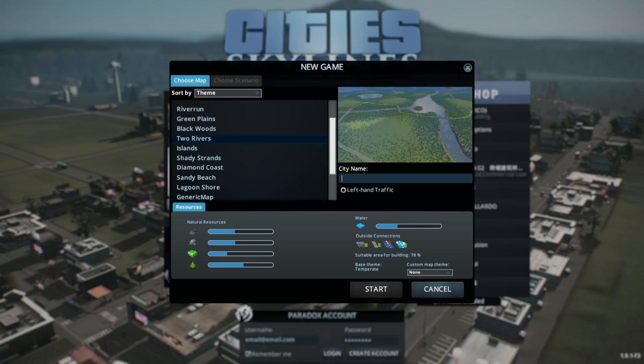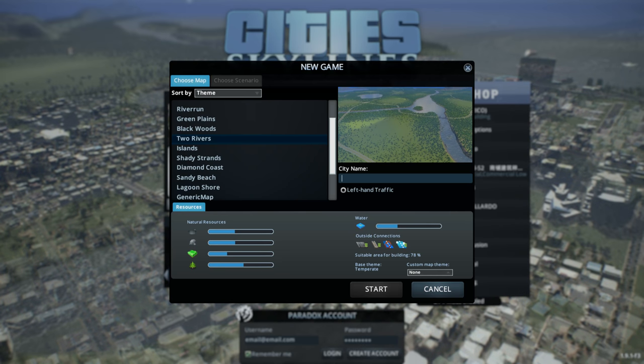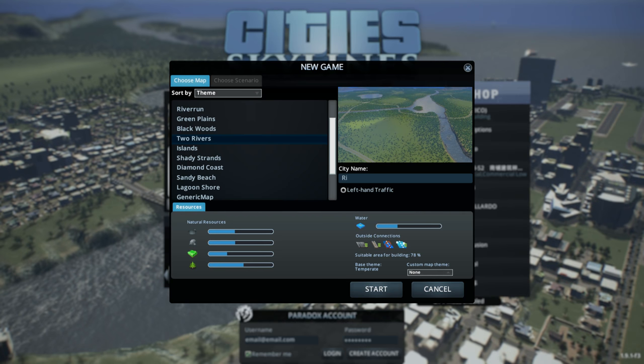Now let's name the city. The first thing I'll tell you is this is going to be a rural type of area — instead of one large megacity with a few small cities, I'm going to spread out my population over a large area with a bunch of very small towns. I wouldn't even call this a city — it would be more of a county. So I'll name it Riverrun County, because it has two rivers going together or coming apart.